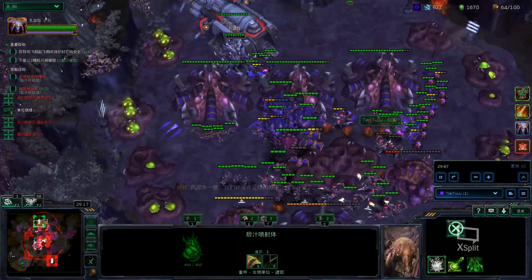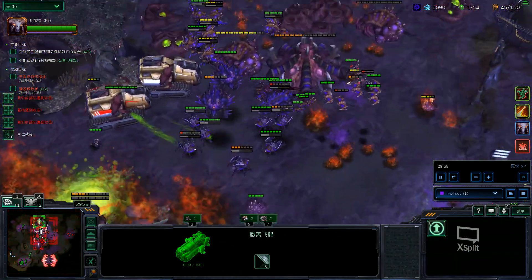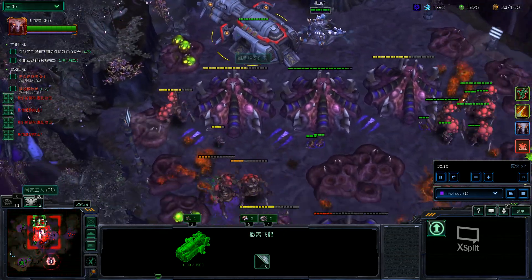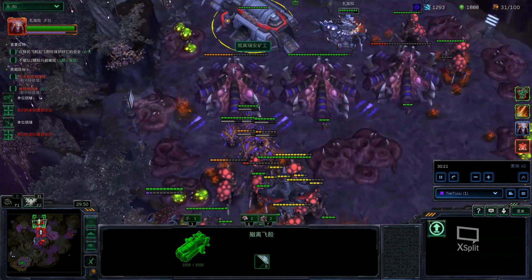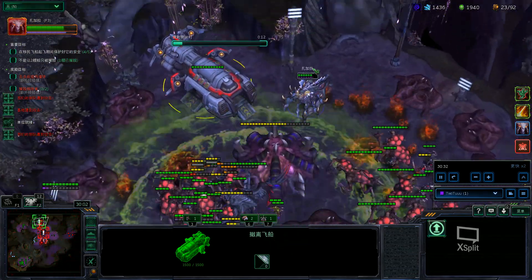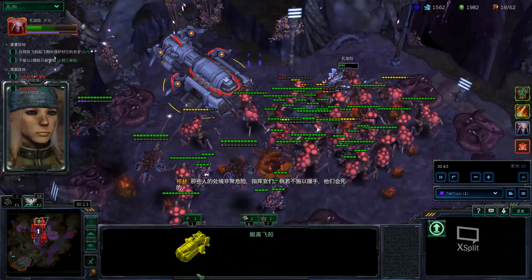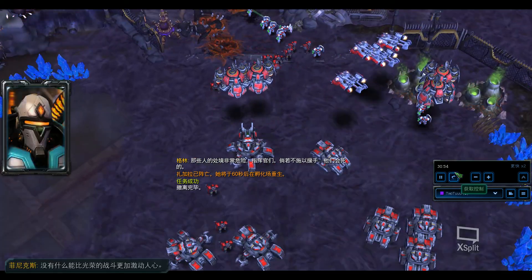Here's the last fight — manually control the Bio Launchers and hit whatever big fat stuff I can. At 1500 HP, Zagara will hang out here just summoning Hunter Killers and throwing Banelings at people. Ideally I wanted some Queens here to heal, but I couldn't. Ten seconds left — just stall, stall. We made it! The base expo died, but who cares — we made it.